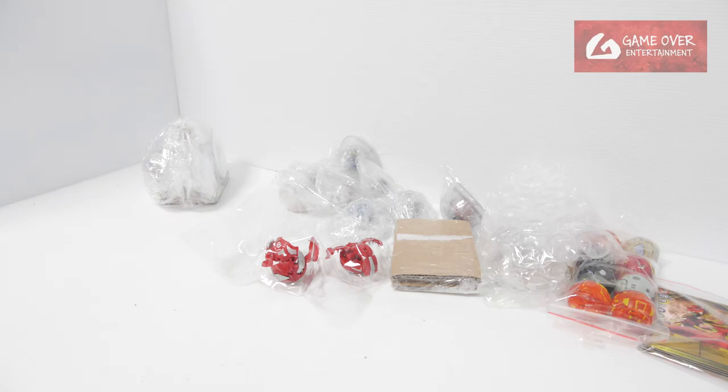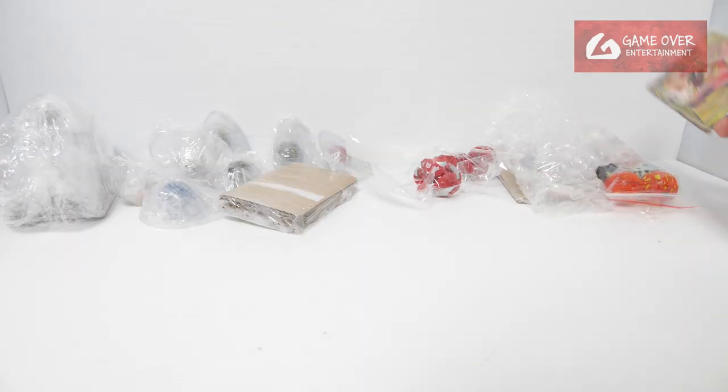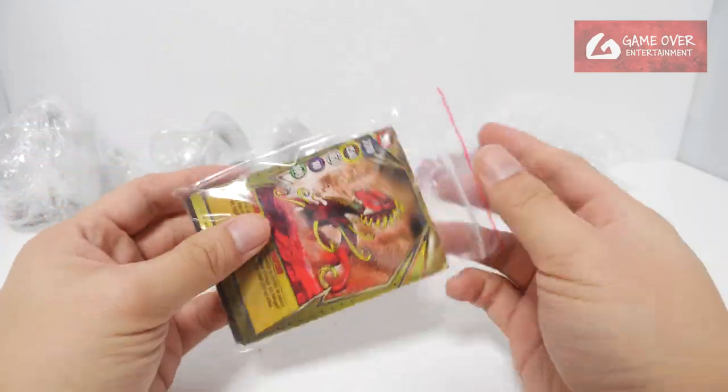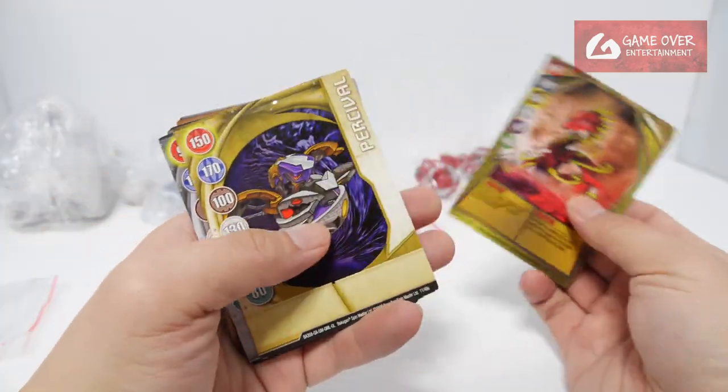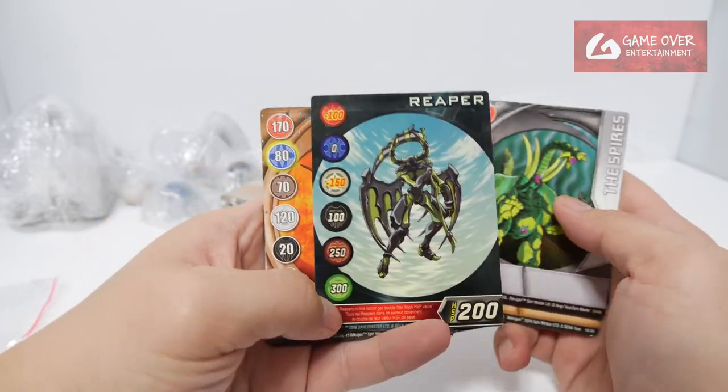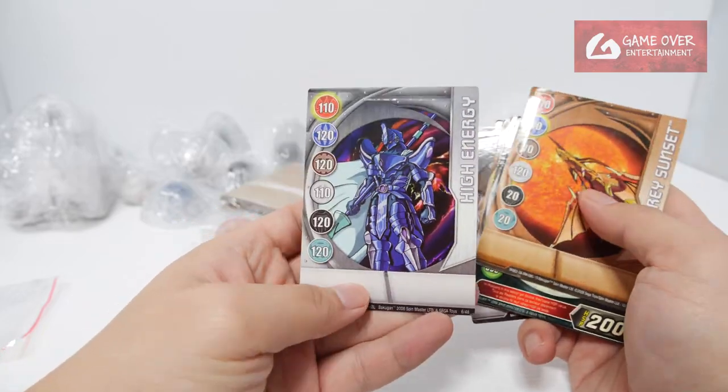Let me change the camera angle. So let's start — we have some cards here, package of eight pieces. With the cards we have: Snapzoid, Percival, Sun Arena, Dark and Wind, Spyos, Reaper, Theory Sunset, and High Energy.